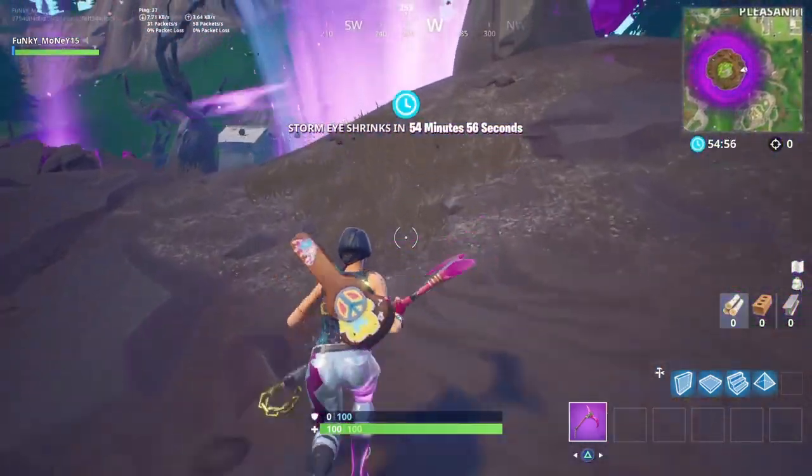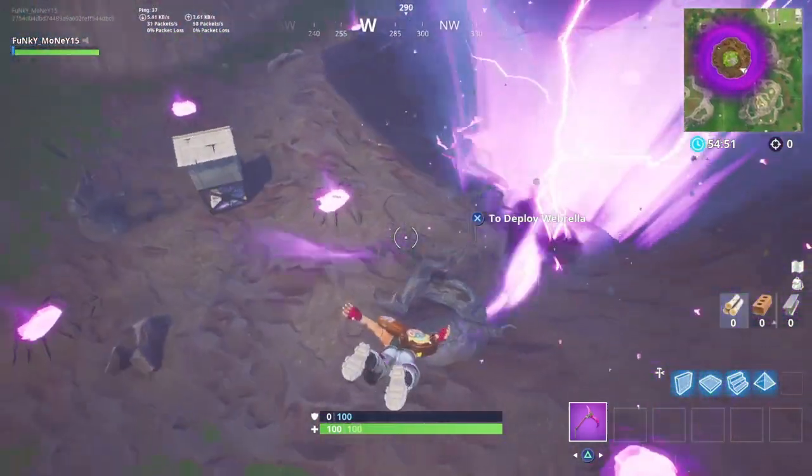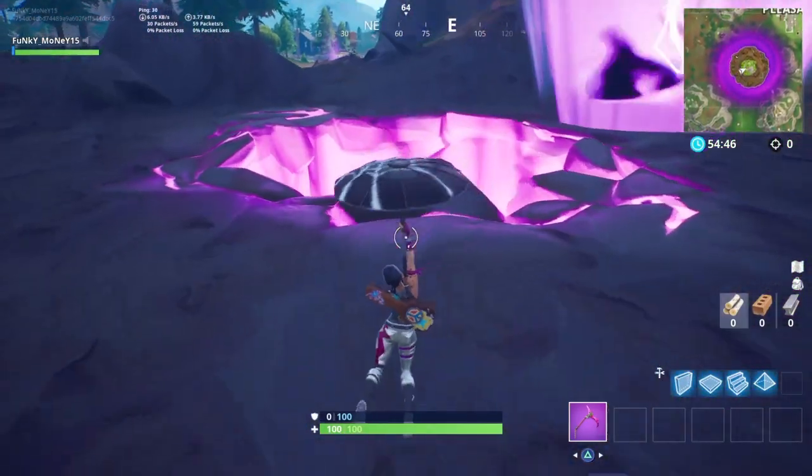The cube is interacting with this ruin and it's creating whatever you would like to call this. These little pits right here — you can obviously jump in them like I just did.